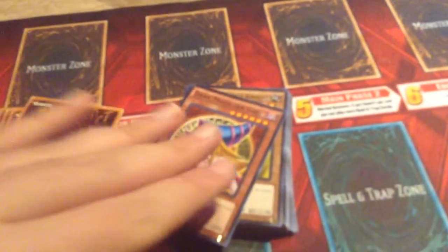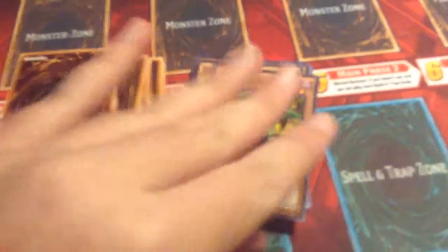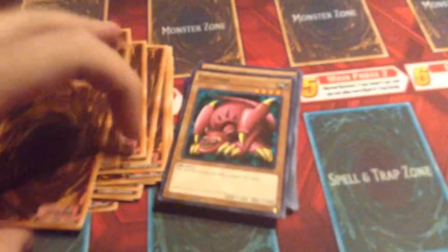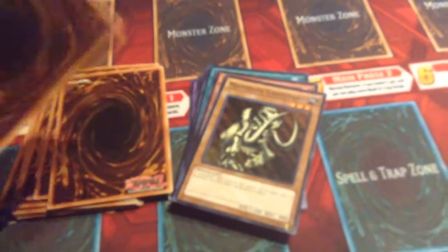Then we have Dark Magician Girl common — we actually saw something like this in the Starter Deck Yugi Reloaded. Then Gaia the Fierce Knight, Summoned Skull, Curse of Dragon — a lot of these older cards since this is a nostalgic set. Then Catapult Turtle, Celtic Guardian, Winged Dragon Guardian of the Fortress Number One, Feral Imp, Giant Soldier of Stone, Beaver Warrior, Gryphor — which wasn't even released in English until now — then Mystical Elf, Mammoth Graveyard, and Kuriboh. Gotta love Kuriboh.